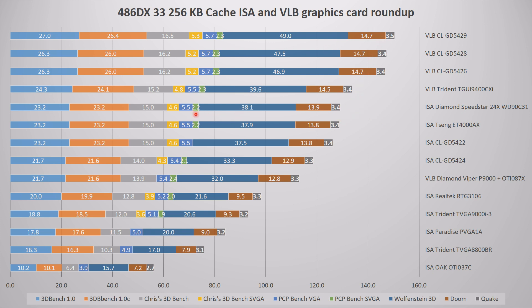So basically, if you're looking at a game that doesn't run well on the ISA cards, getting a faster LocalBus card is not going to make a difference. The Paradise and the Realtek are also quite slow. Interestingly, the slowest LocalBus card is actually behind the faster ISA cards. Four ISA cards in total have managed to stay in front of the LocalBus Diamond Viper.